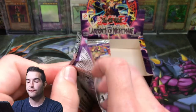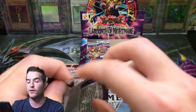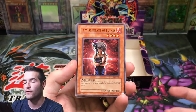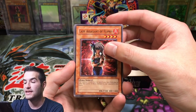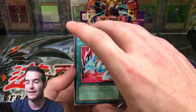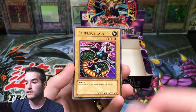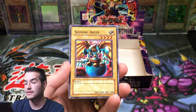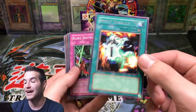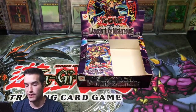Next pack. The ratios for older sets are about 1 in 6 for a super rare and 1 in 12 for an ultra. So we've already gotten an ultra which is crazy. Secrets are usually about 1 in 48 — roughly 1 in 2 boxes. Lady Assailant of Flames — we've opened a lot of Labyrinth of Nightmare on this channel. Dragonic Attack, Spurious Lady, Shining Abyss — as soon as I said Shining Abyss the brightness turned up, that was weird — Spirit Message Eye, another Spirit Message, Blind Destruction, Sword Enrichment, and Flame Dancer.